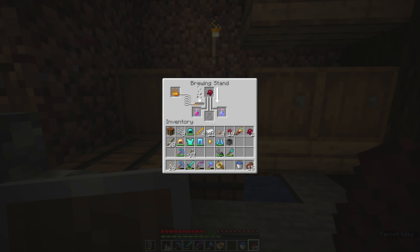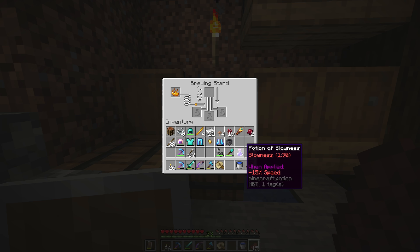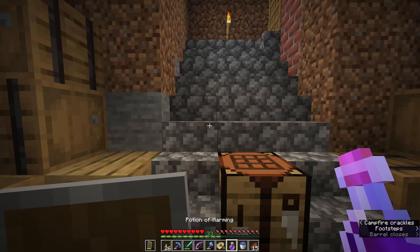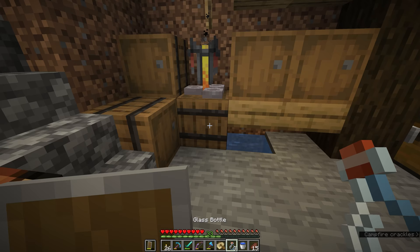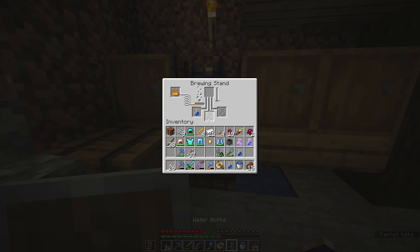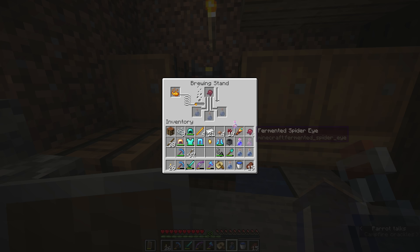They turn into a potion of harming, which deals instant damage, and a potion of slowness, which inflicts a negative debuff to our speed — or to the speed of whoever you want to chuck it at. The idea behind these potions is that you apply gunpowder to make them splash potions and hurl them at your enemies. You wouldn't want to drink a potion of harming yourself — we just got three damage doing that. They're actually a little bit more powerful than the healing potions. Not every potion is going to have an inverse effect: if I put a fermented spider eye with a potion of water breathing and a potion of fire resistance, it's not going to do anything because there is no fire vulnerability potion or potion of drowning.